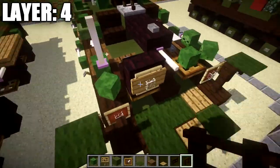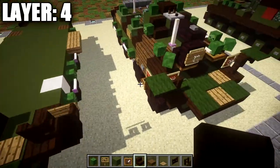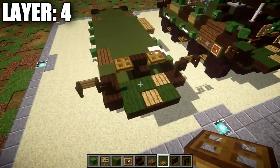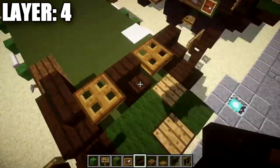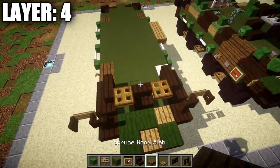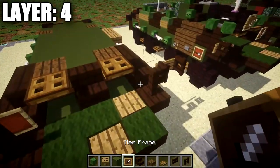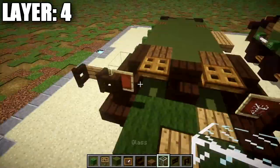Now working on the middle section: grab a dark oak wood stair and place it down in the middle, followed by a wooden trapdoor coming off the stair on both sides. Then place down a dark oak wood stair on both sides and one more stair going back to create a corner stair on both sides. After that, place down a green stained clay block behind this dark oak wood stair and a spruce wood plank on both sides. Grab an item frame and place it on these two dark oak wood corner stairs, then place down a glass block in the item frame on both sides.